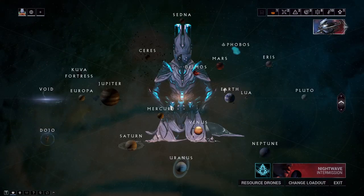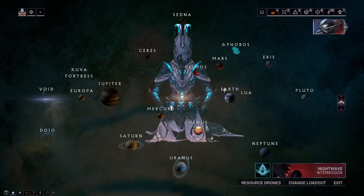You can do any defection mission to get the Systems blueprint, which is the first way, and it drops from rotation B and C. Rotation B has a 6% drop chance and rotation C has a 15% drop chance.